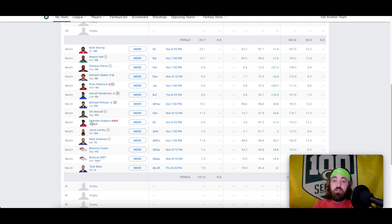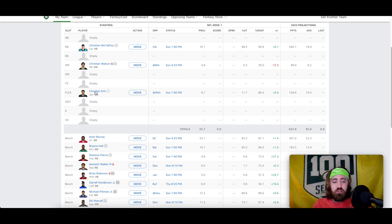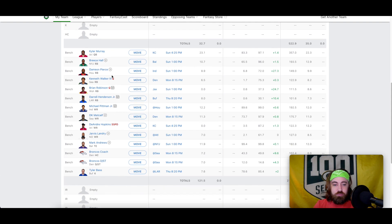Jarvis Landry real late in that draft. Took Mark Andrews — I actually don't mind getting one of the top two or three tight ends. I really just have two tight ends in this draft because of how deep some of the running backs and wide receivers are. Got Christian Kirk, who I absolutely love, and Christian Watson — who could be a total dud, but I loved him coming into the draft. The Packers took him; he's basically going undrafted in most leagues. Took him a little bit early because about nine or ten of us in the league are Green Bay Packers fans.